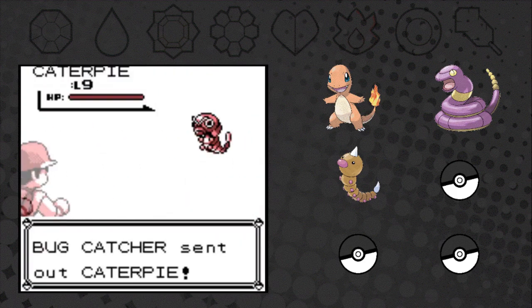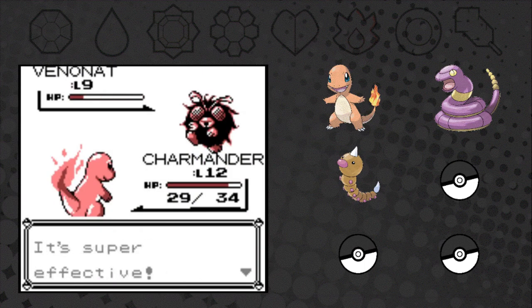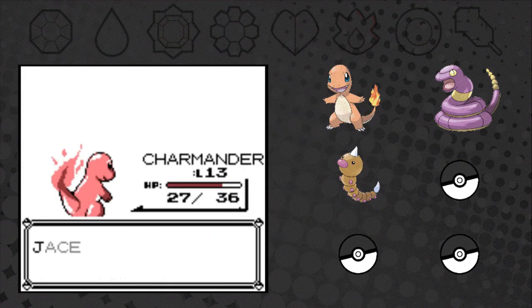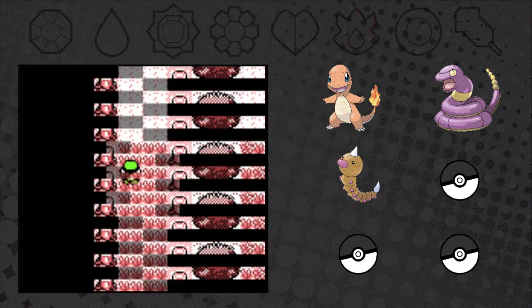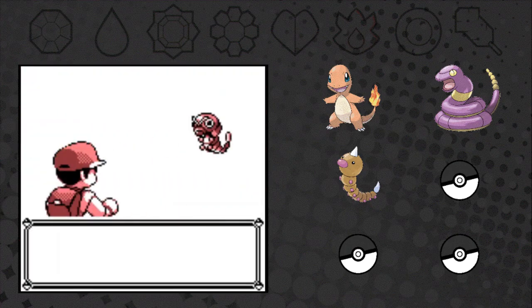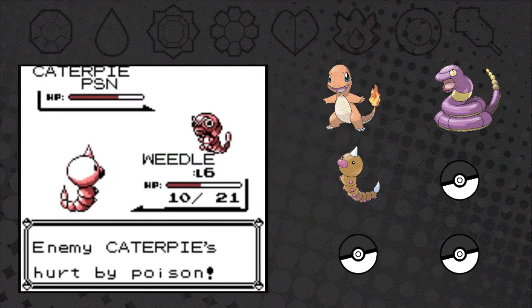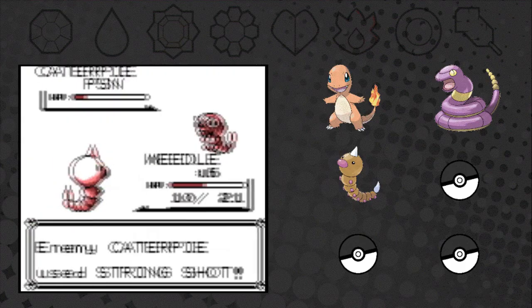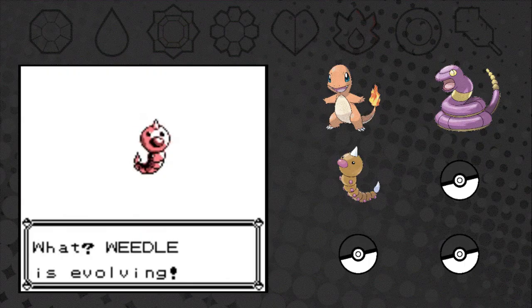We fight the last bug catcher. A Venonat - it's pretty cool, still easy for Charmander though. We get a hidden Calcium. I have a bad feeling about this game - I think it's gonna be hard. So we are grinding; Weedle needs XP. Might as well take out the caterpie since they're weak to poison. Weedle evolves - nice!